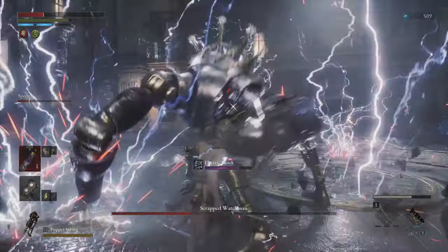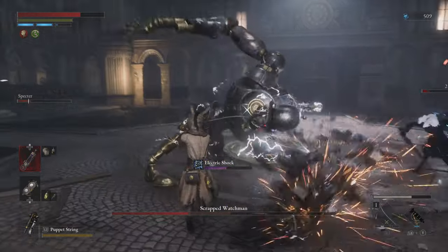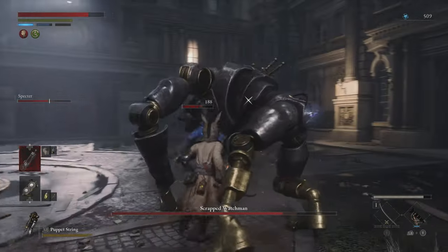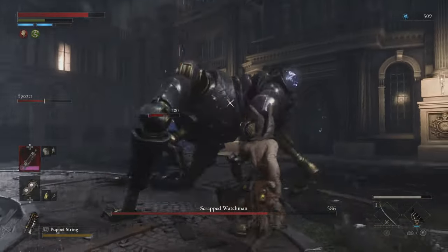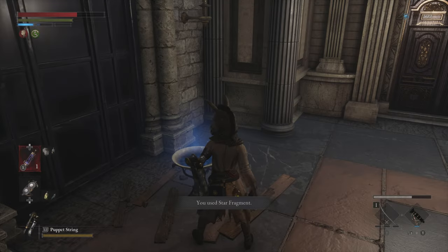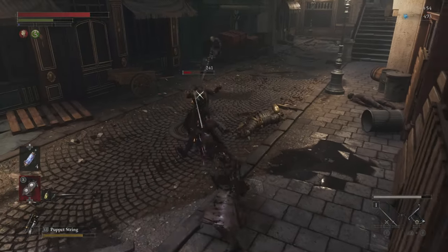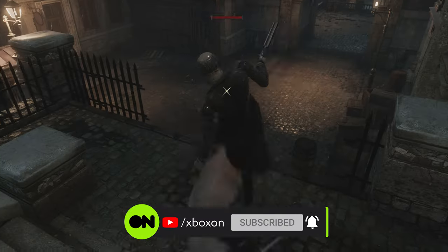When you've got them groggy, it's time to move in for the kill — look for their critical strike point and batter it with heavy attacks. For example, the best way to defeat the Scrapped Watchman is to quite literally beat his ass. Finally, don't be afraid to ask for help. Crack's Calling Stations allow you to use items called Star Fragments to summon an NPC Spectre, which are incredibly helpful even if they just provide a nice distraction. Follow these tips and none of Lies of P's enemies will be able to hold you down.